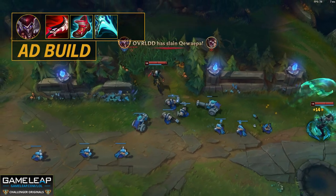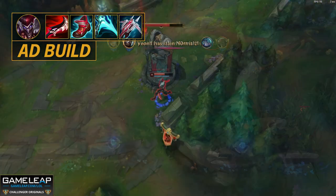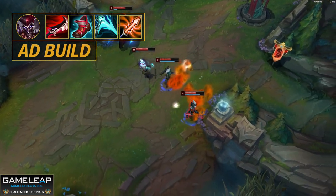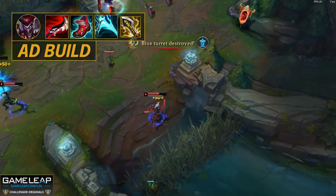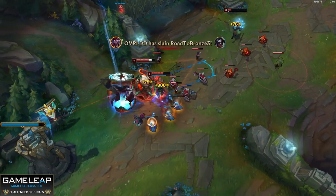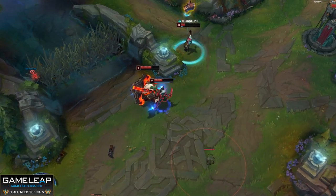After your core items it completely depends on what the enemy carries are building. If they are building armor, get Lord Dominik's Regards. If they have a lot of AP, consider Hex Drinker. If they have a lot of attack damage, Guardian Angel is a good shout. If they have zero armor, just get an Infinity Edge — no one will be safe. Other items to consider include Serpent's Fang, Mortal Reminder, Navori Quickblades, or Mercurial Scimitar. It just depends on the game — always stay flexible after your core items.